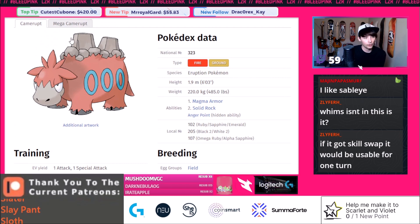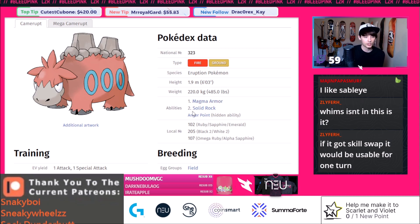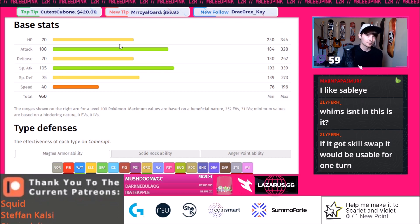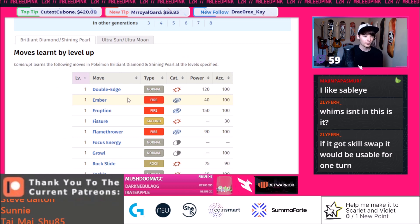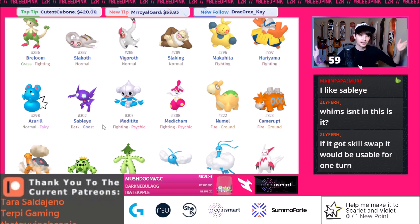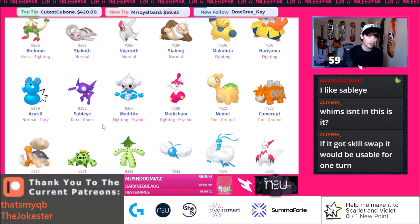Camerupt is okay. As Mega Camerupt it used to see play on Trick Room teams back in 2015-2016, where Sheer Force was a good ability. But it doesn't have Sheer Force here, and its base stats are not great — only 460 BST with most of that in Attack which it doesn't even use. It's not slow enough to really be usable under Trick Room either. One niche thing Camerupt had was being one of the few Earth Power users, but now everything gets Earth Power. Realistically there's no reason to run Camerupt over Torkoal.